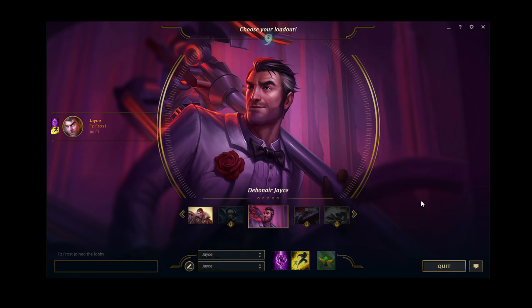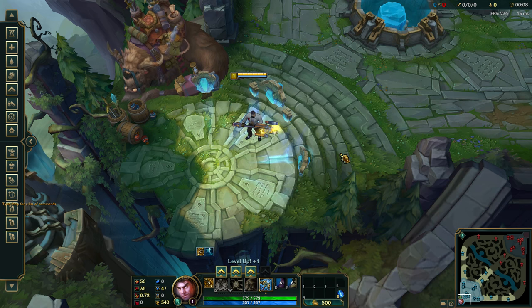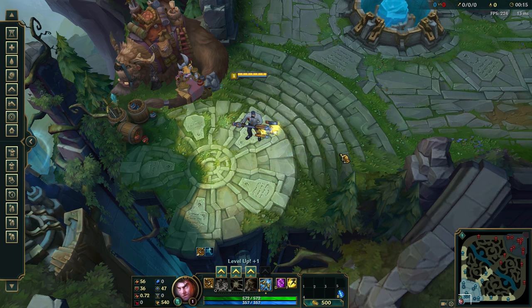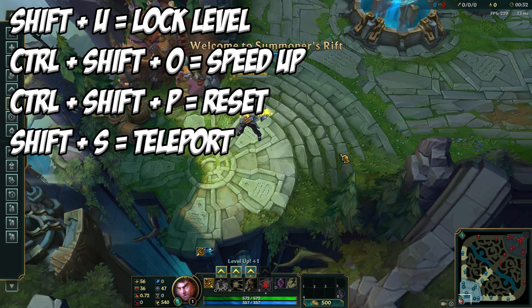Now this loads into the game and you come into practice tool as we see right here. After loading in you see this screen before you. There are a couple of things you want to do. First up, press Shift and U together — this will lock your level so it will remain at level one. Next up, you can press Ctrl+Shift+Zero to fast forward 30 seconds.